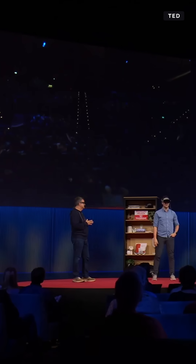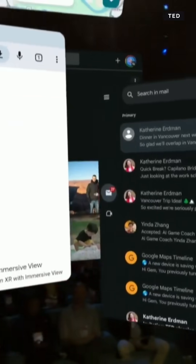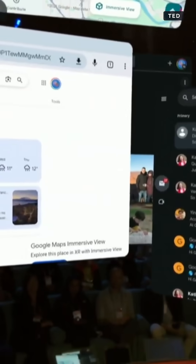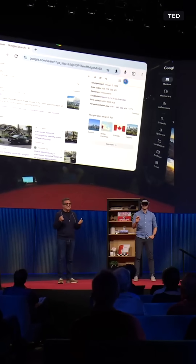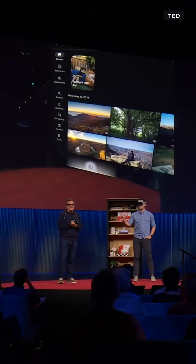Hey Gemini, can you bring up my trip planner for me, please? Of course, opening up your trip planner. Cool, but I left these windows really disorganized — can you help with that? Of course, I can help with that. No clicks, no keyboards. It's just a conversation, and the AI is taking action.